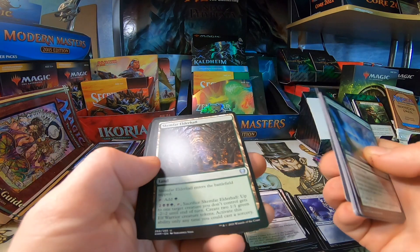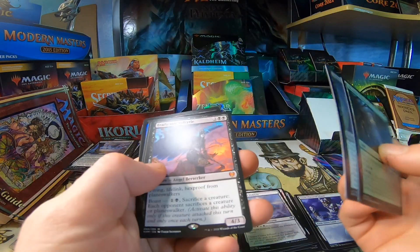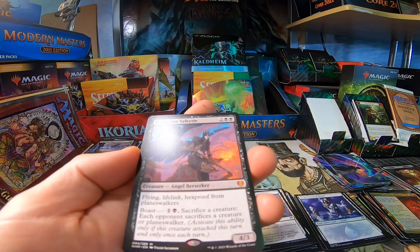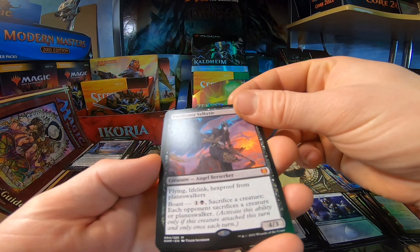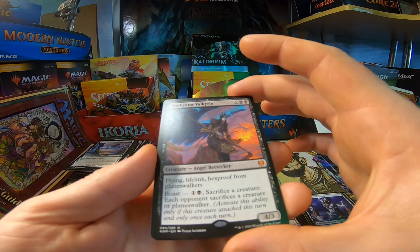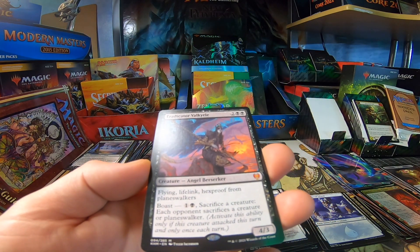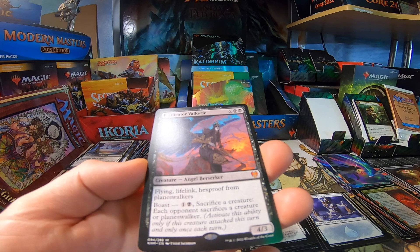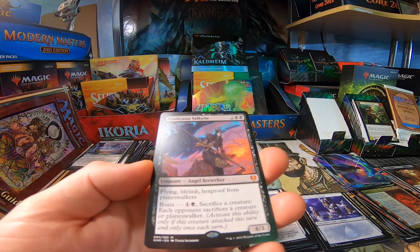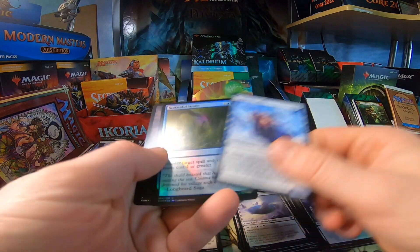Coma's Faithful — I love looking at the new Black Elves. You just got to complain, and you get yourself these awesome Valkyrie Angel Berserkers! Holy smokes — Mythic number two: Eradicator Valkyrie. This is going to be something. Anything that says lifelink flying is going to be something. And then Boast, sack a creature — all that, super good. Very happy — two mythics!